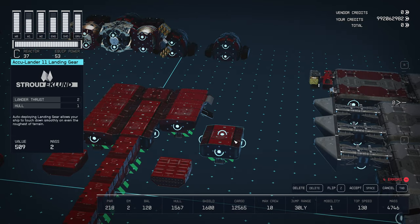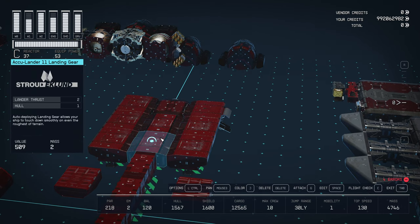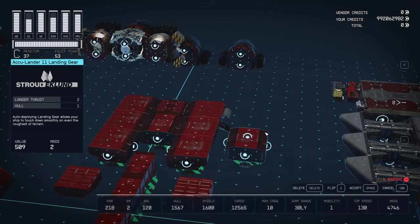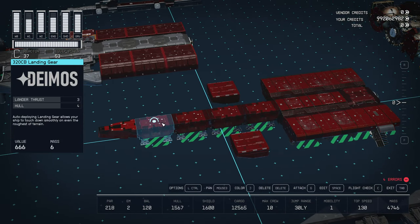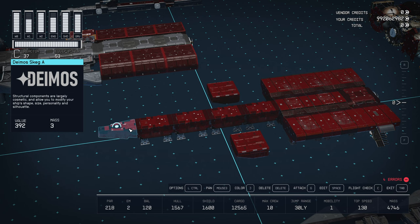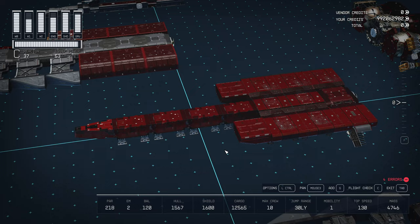I went with the Stroud-Eklund Acculanders for the rear section of the ship because they have flippable configurations, and Deimos 320CB landing gears for the length of the ship's belly. We also have a Deimos Skeg Alpha as the stem of the ship, which you may have to just set aside until the next level, as well as two Sexton 10T cargo holds.